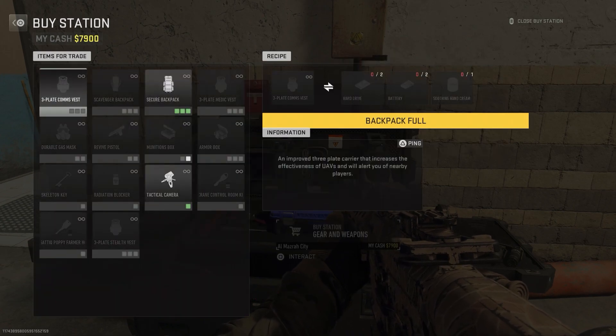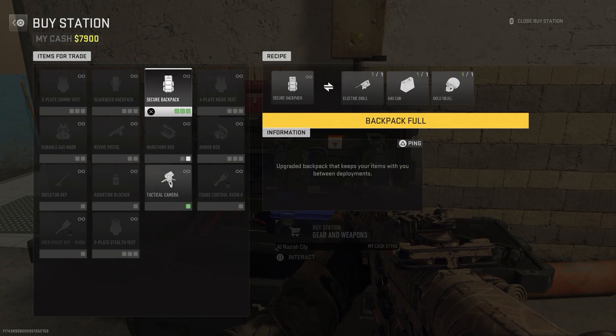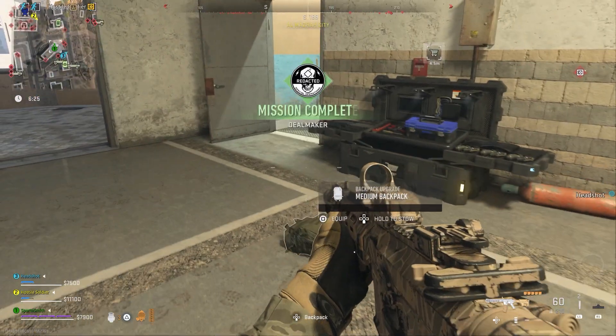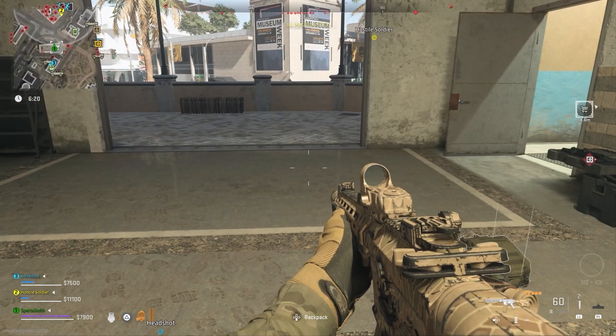Then all you have to do is bring all three of the items to a buy station and use the new barter option. This is where you can essentially craft — you exchange a number of items in return for another item. For this one, you specifically need to get the secure backpack. This allows you to exfil with items in it so they don't get destroyed, so you can bring them back in on another character next time.